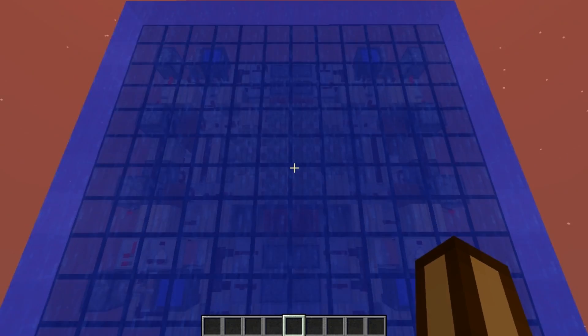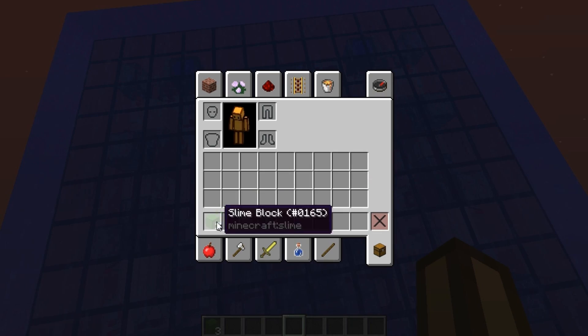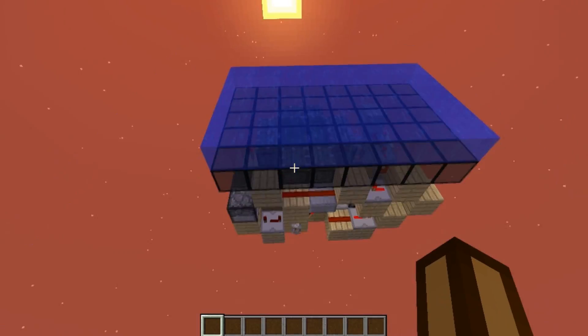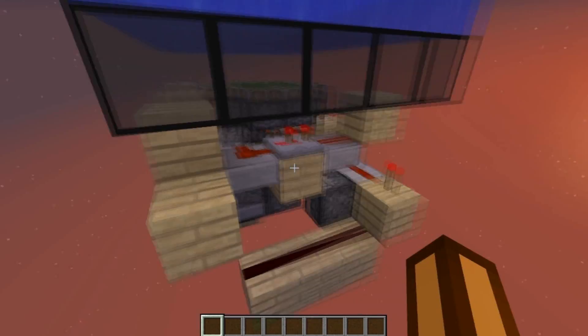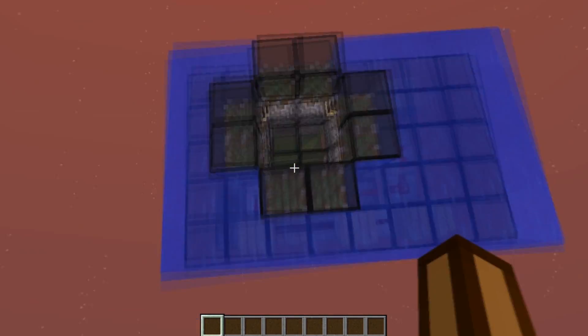But now with slime blocks, we can just throw some over here and it's going to make the design a lot smaller, as you can see. This is the new design I made; it's very compact, and it works just like before.